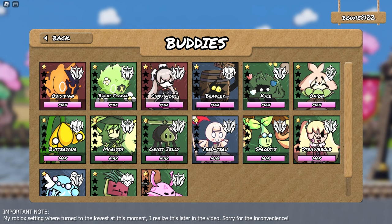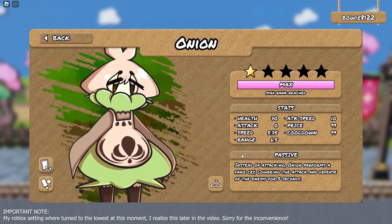Let's take a look at Onion for example. She has zero attack and instead of attacking, Onion performs a fake cry, lowering the attack and defense of the enemy for five seconds. So Onion will be a really great support to make the enemy weaker. You can see all the stats this buddy has and how far away you are from progressing to the next star level. How this will work is it will say you need to recruit, for example, 50 Onions, and if you got 50 it will automatically transfer to star level 2, upping all her stats and making her a better buddy.